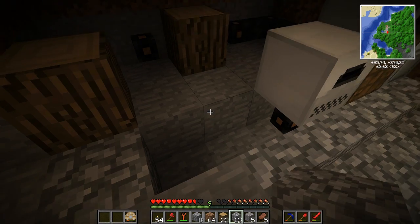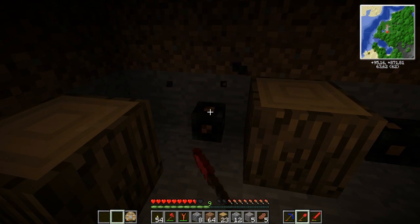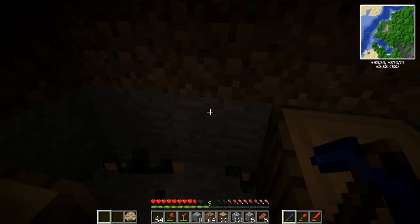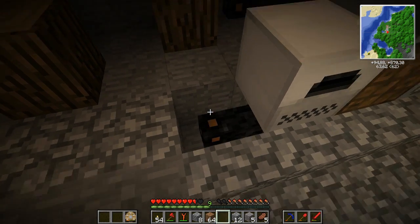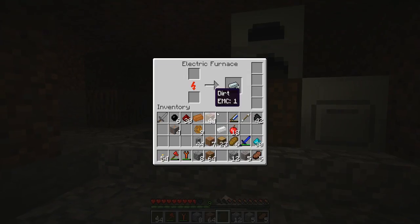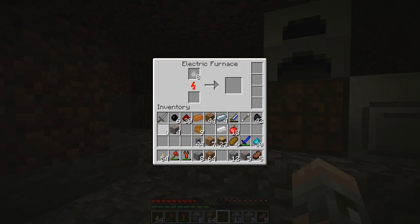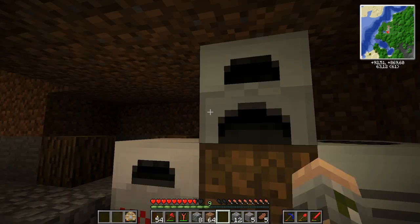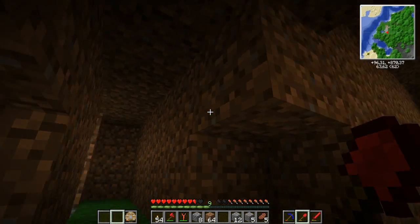These slabs I can make back into cobblestone. This is just a temporary room. I want to move everything up, but there are some things that I need before I do that — like, for instance, a bit better wires. That means a lot of diamonds. Won't do that straight away.